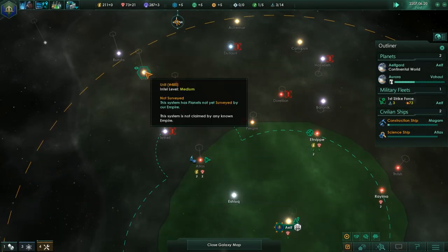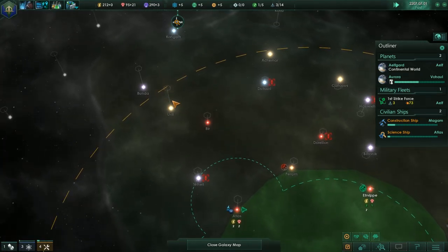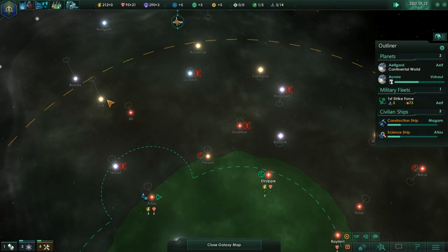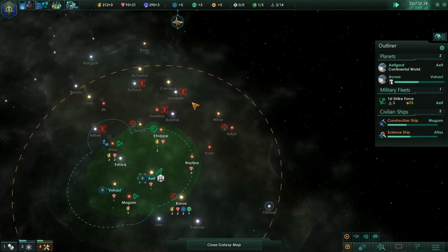Signs of an ancient precursor — let's see who it is. We'll probably build an outpost here, and an outpost out in one of these as well, just because there are so many stars over here.